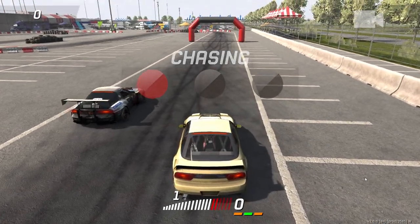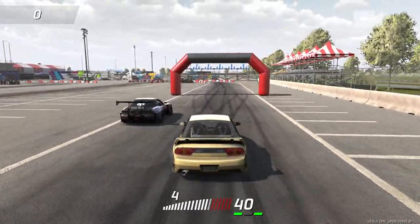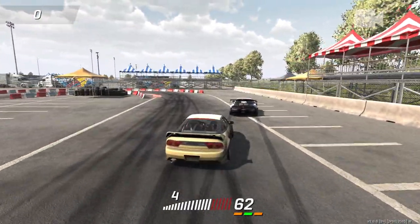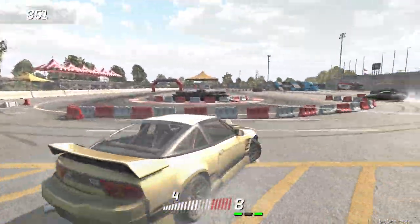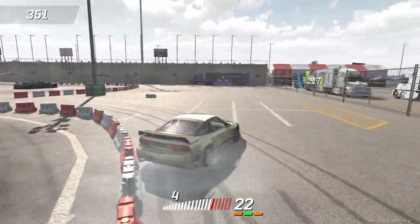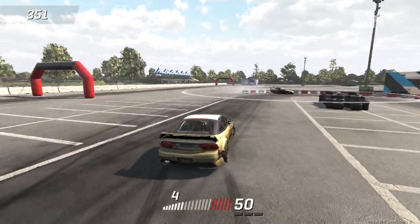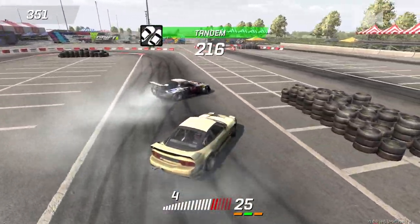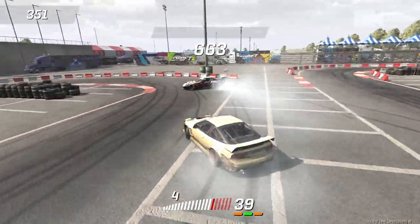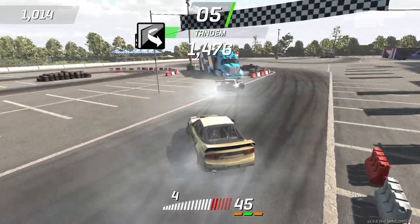We've got to do a massive chase run if we want to take a W and not go hard into the wall. He definitely did what I did and sent me clear into the barriers. Unfortunately, we are not going to get a good chase — that's just the tale of online drifting here on Torque Drift.